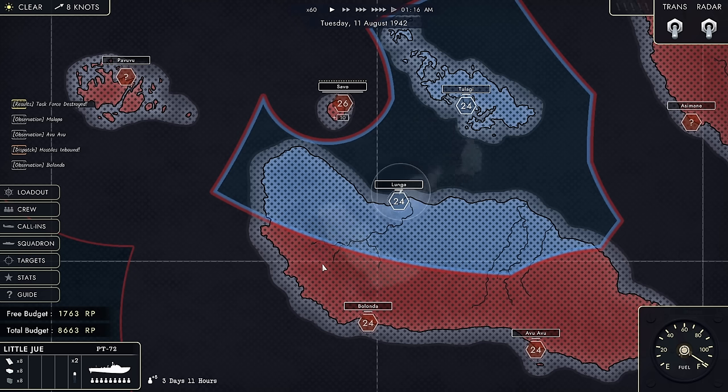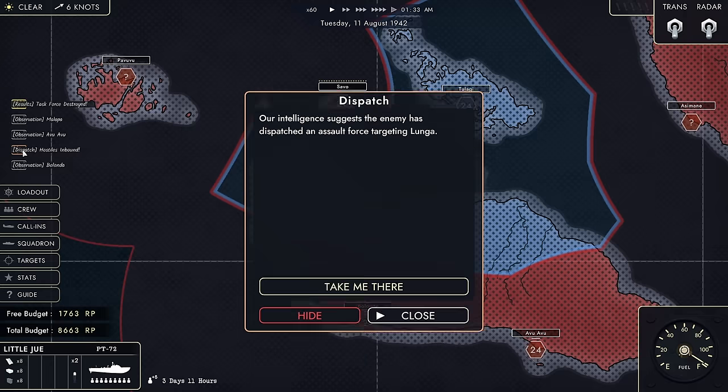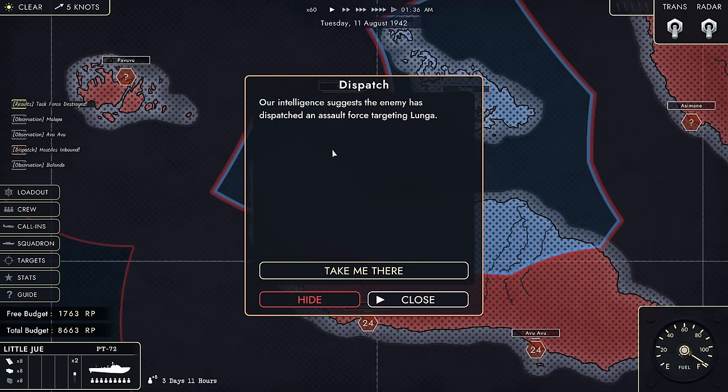Hey guys, Stealth here and welcome back to Boat Crew. We're going to be doing a little bit more of this game, considering how well you guys liked the first video. We're currently parked off of Lunga, because I have received intel that a hostile force is inbound.